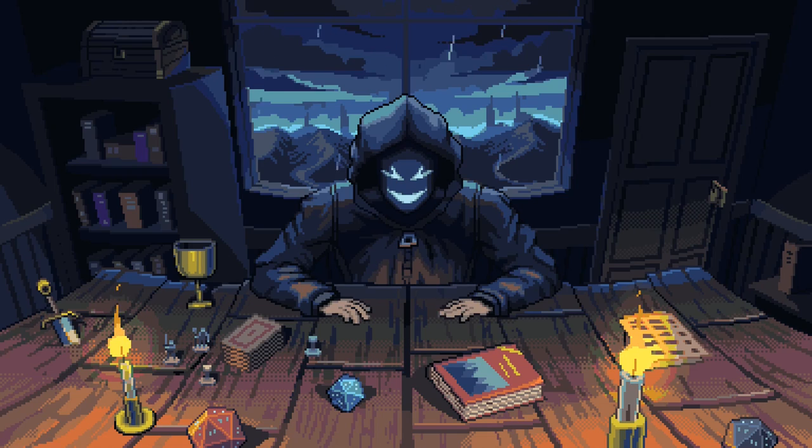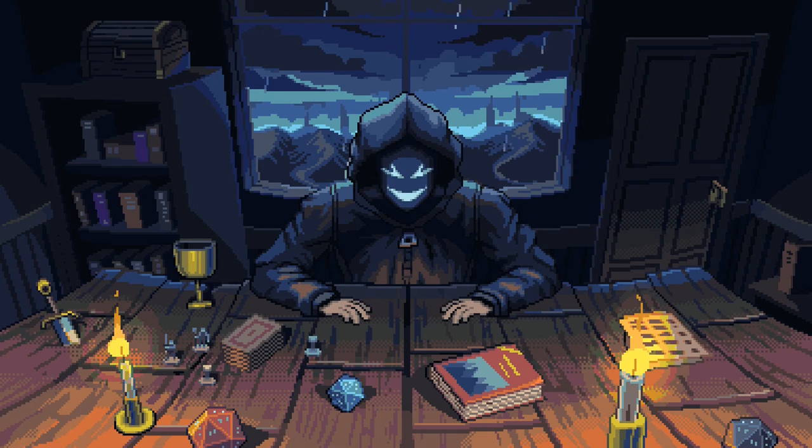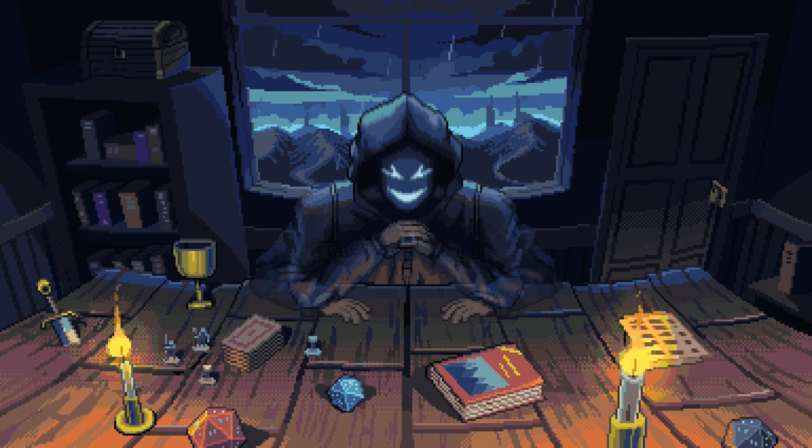It also has an interesting take on playable classes. You gain these classes by taking in blood from other characters, gaining different gifts and abilities depending on whose blood you're currently using. You can swap these out as you progress through the game and get more classes, or as the game calls them, blood codes.